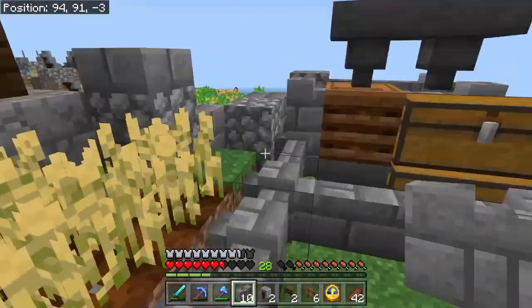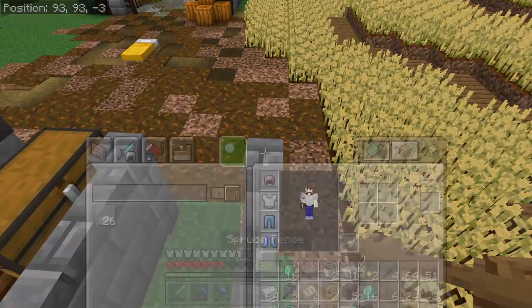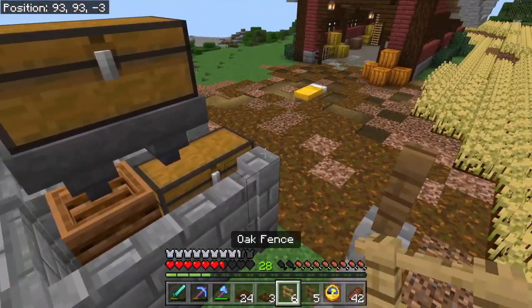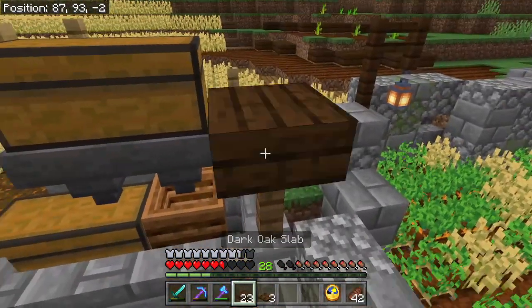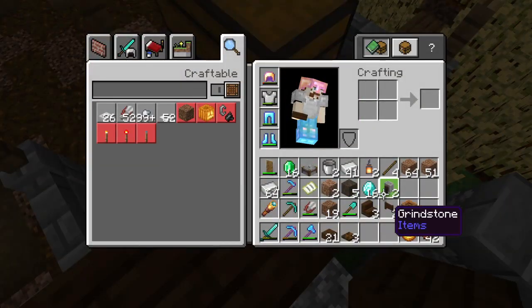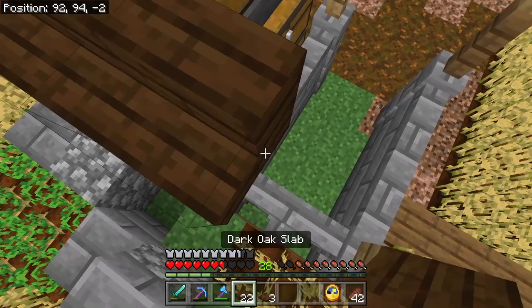We're just going to put some walls up here. And then on top of that we're going to do some alternating and detailing with just some of these things. So we'll get two at the front and one at the back. To hide the chest we're going to use stairs on these three, and then slabs.